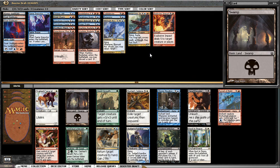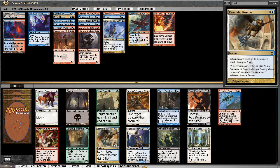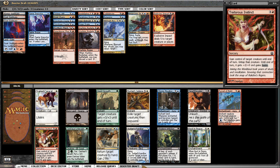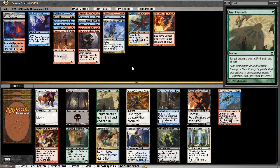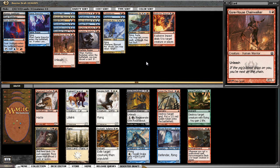Traitorous Instinct is appealing. There are some removal spells — Trostani's Judgment is off-color, Dramatic Rescue is a bounce effect, or I could just take the 1/1 flyer. It's going to be between Traitorous Instinct and Dramatic Rescue for me. I think Dramatic Rescue is going to be the better spell — the only question is how easily I can cast it. I think I'm going to take Dramatic Rescue here, hopefully picking up more fixing like another Azorius Guild Gate. I think it's going to be the more impactful card.